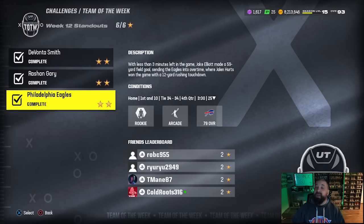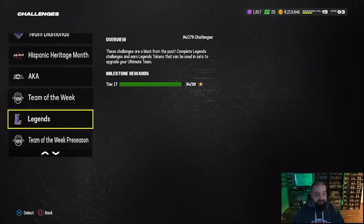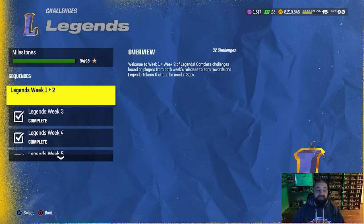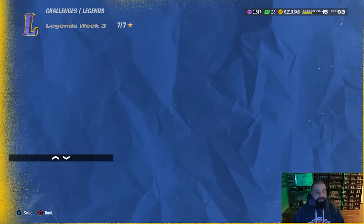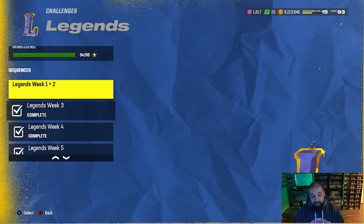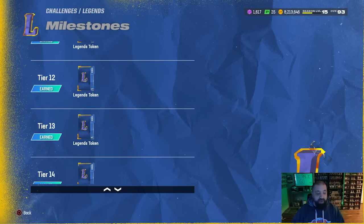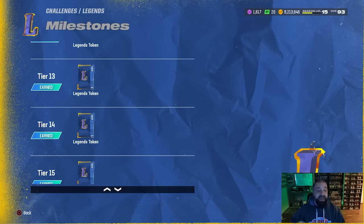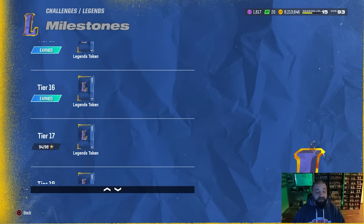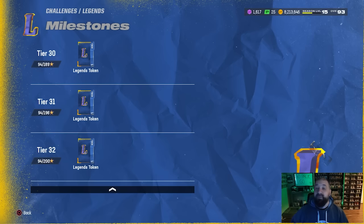Finally, we have the Legend Solos. Each and every week we get a new set - they did fix the issue where Week 1 solos were giving a server error by combining them with Week 2. There are seven solos each week: six challenges and then a final challenge once you beat the first six. Every seven stars you get a legend token, and 16 tokens equals one free legend of your choice - non-BND, so you can make coin off it. It also doesn't include LTDs. You'll be able to get a second set of 16 very soon, getting you a second free legend. These are definitely must-haves.